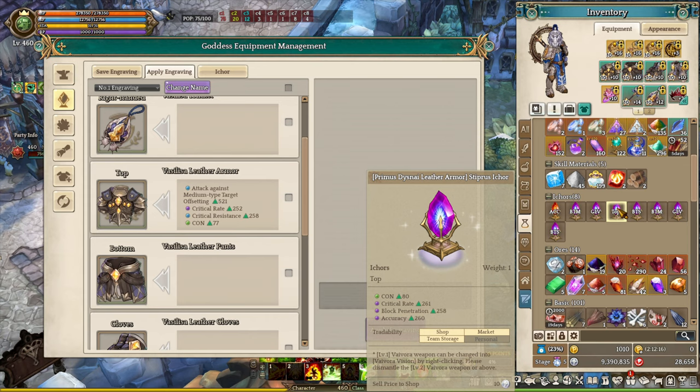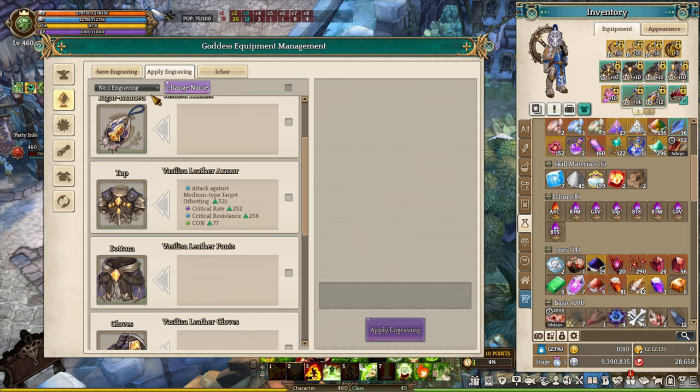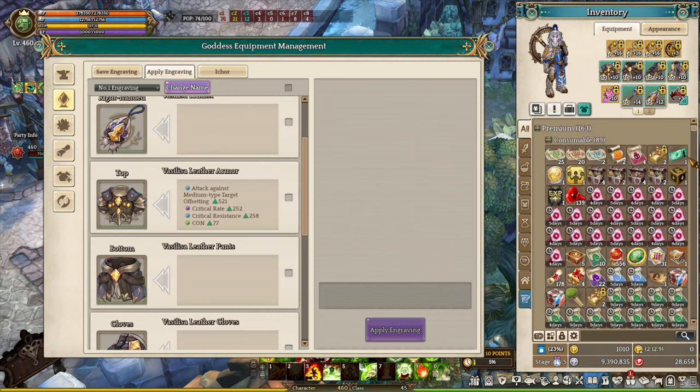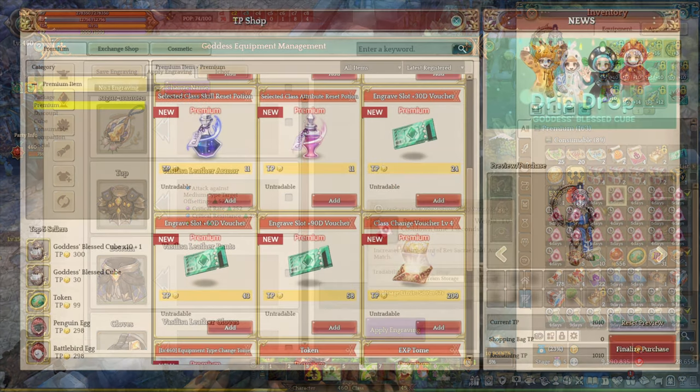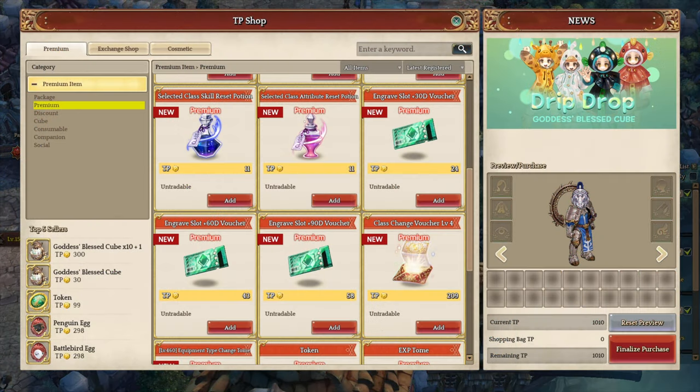In order to get more engraving slots, you need to use vouchers called the Engraving Slot Voucher. Once you use it, you get 5 more engraving slots for all your characters. There are 3 different types: 30 days, 60 days, and 90 days. The 90-day voucher is most cost-effective at 58 TP, which is about $5 to $6. This is not mandatory if you're focusing on one build — but if you're managing multiple characters or builds, you may want to consider buying it.